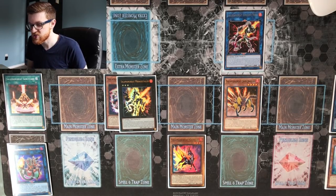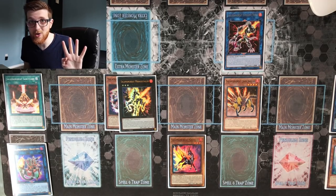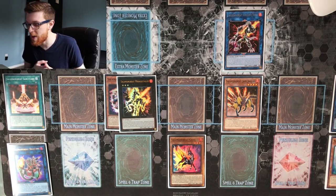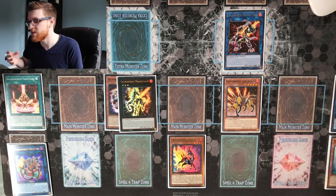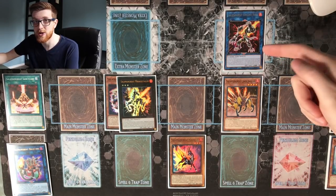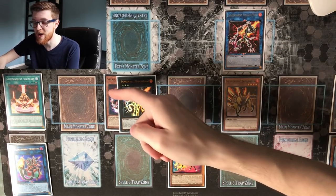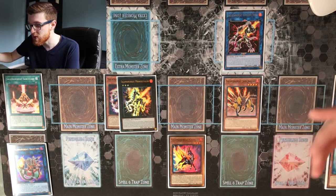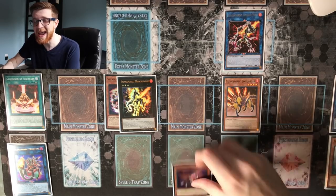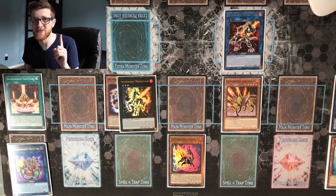Since a monster was summoned to a zone Sunlight Wolf points to, we add Gazelle back to our hand. This ending board is very similar to combo one but has a little more firepower. You have Sunlight Wolf which can trigger again next turn, Mirage Stallio can special summon out onto the field, Spinny is ready for when Mirage Stallio eventually hits the grave, Jack Jaguar can resurrect itself, and you already have Gazelle in hand — all off a single card.